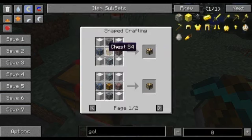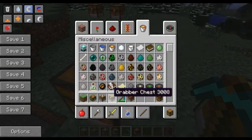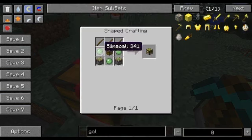The Ore Chest - you need Silk Touch for this because you need diamond ore, lapis, coal, and redstone. The redstone can be in any configuration. You also need four blocks of iron and a chest, so this is really expensive. The Grabber Chest needs some slime balls and some sticky pistons.